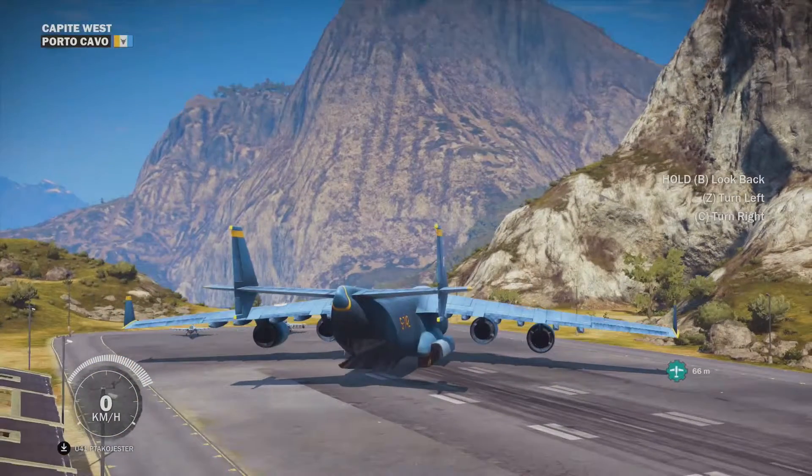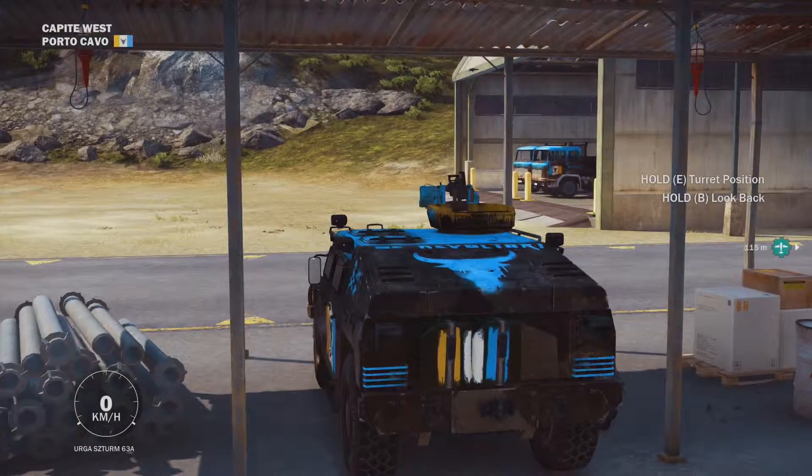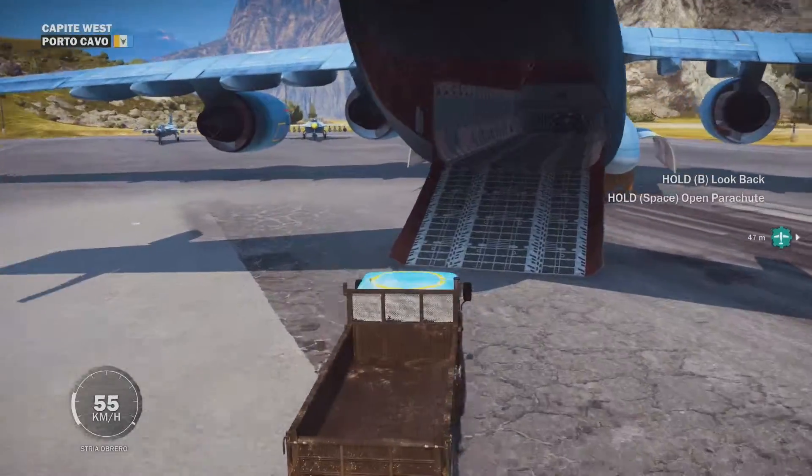Once you have the cargo plane, open up the back door, exit the cargo plane, grab a vehicle, grab another vehicle, and put vehicles in the cargo plane until it's full.